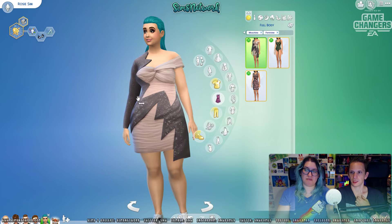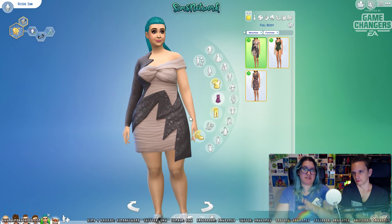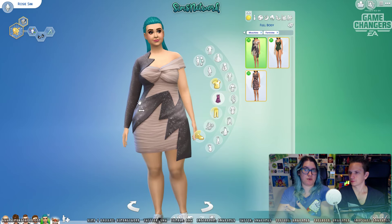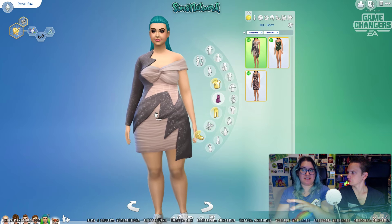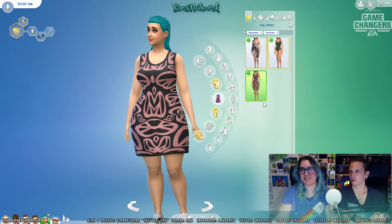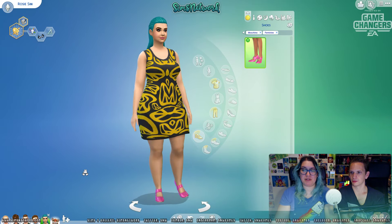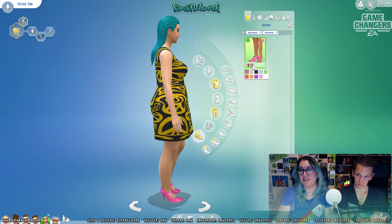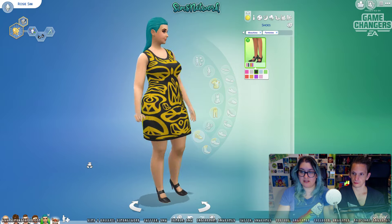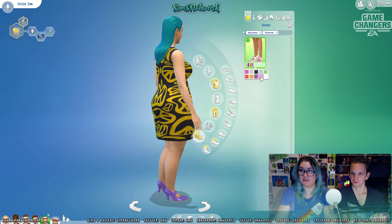I'll also be using this one, but not for party or formal, and obviously not for all my sims. It goes well with Get Famous, I guess — for celebrity sims who are in the spotlight, I can see this work, but not for my everyday sims. So for her, I'm going to pick this one. And I'm also going to check the shoes. High heels — and I like them actually. This is quite classy. That's nice that we got new shoes as well.